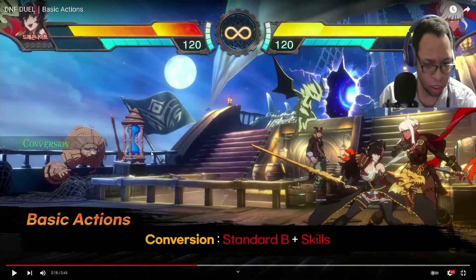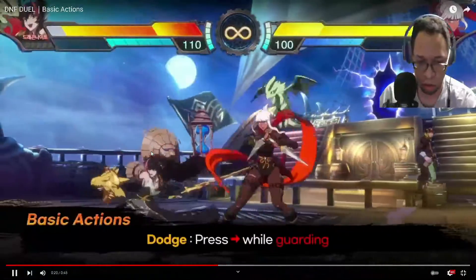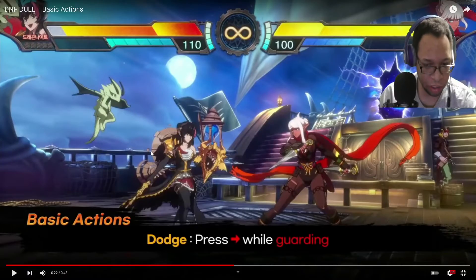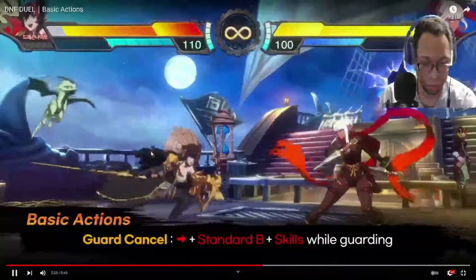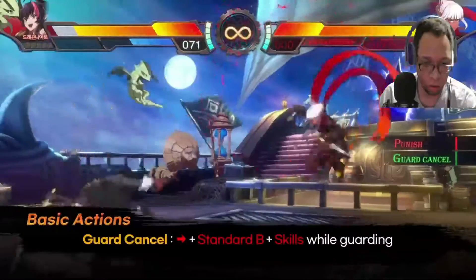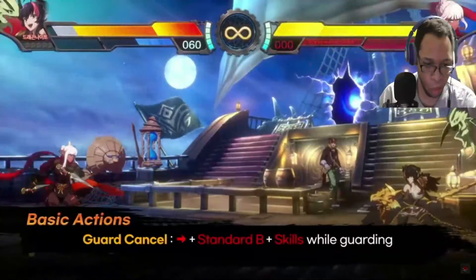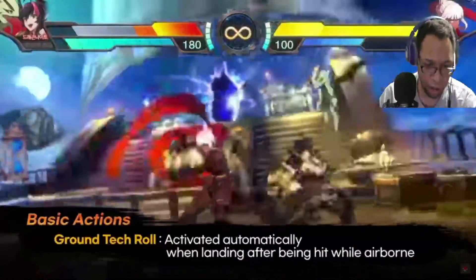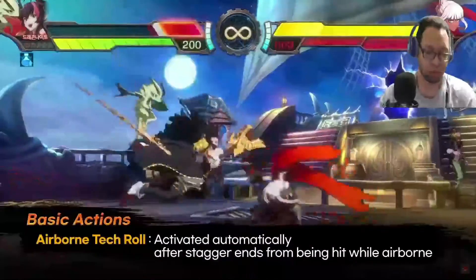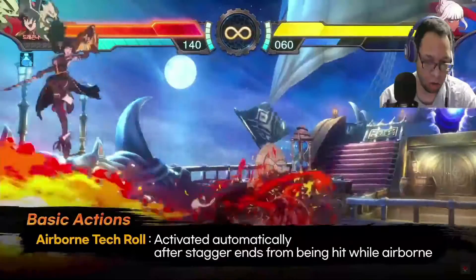Wait, conversion is B standard and skill. You can also dodge wall — that's kind of cool. Guard cancel while guarding. Guard tech will activate automatically when landing and being hit airborne. Activate automatic stagger when airborne — okay, so that's the juggling mechanic.